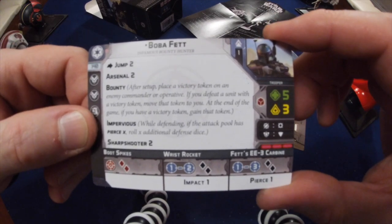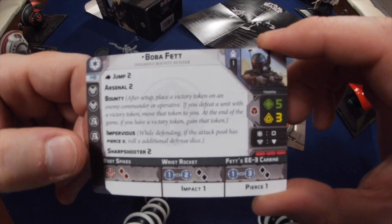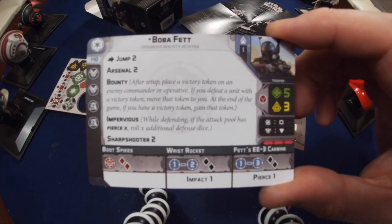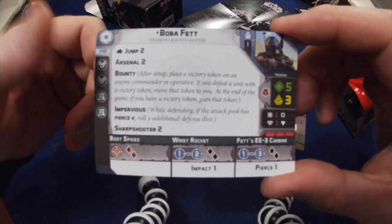Is 5 wounds a problem? Thinking that you've got to get him in close and he's probably going to take a lot of fire back. It might be — so those Emergency Stems might be a good way to get him some more health. Really cool cards for Boba.